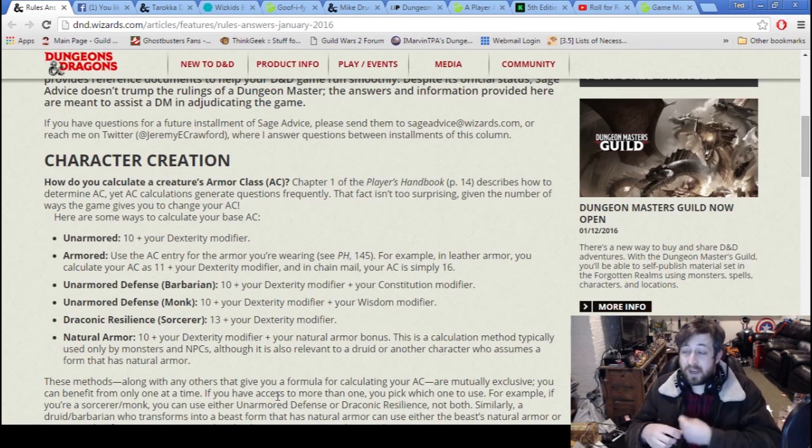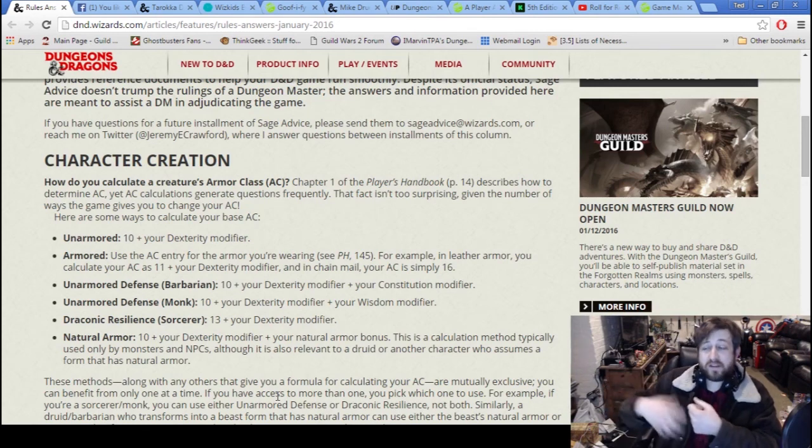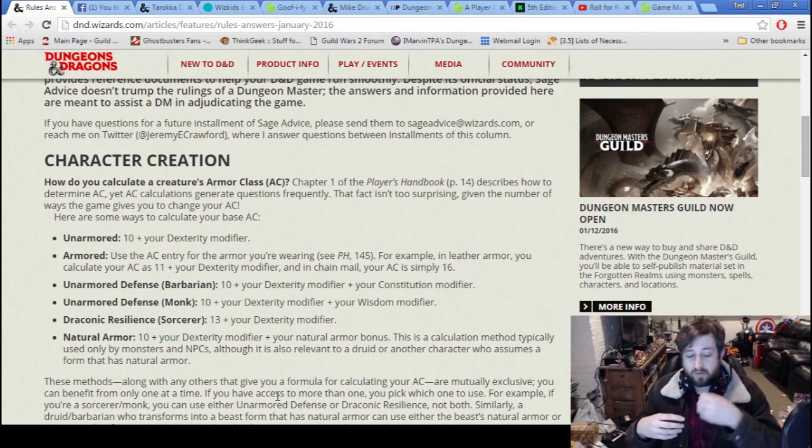If you're wearing a shield and cast Shield on yourself, that increases AC by plus five on top of the shield's plus two. If someone also casts Shield of Faith on you, that stacks again, coming from multiple sources. However, two Rings of Protection will not give you plus four — same source, no stack. A Ring of Protection and a Cloak of Protection will stack because they are different sources.